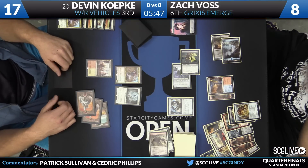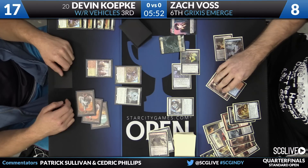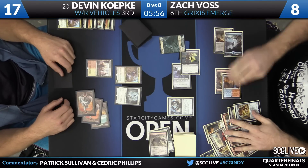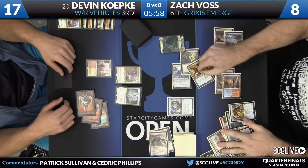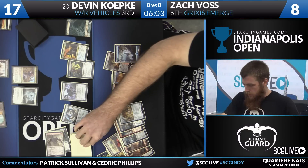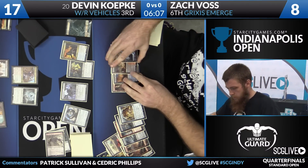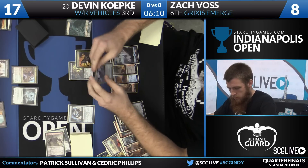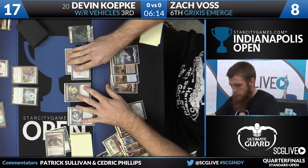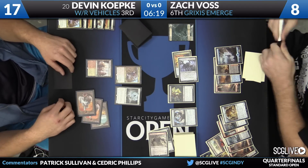Voss discards a Haunted Dead and a Scrounger, gets a token. There should be an Amalgam trigger. He'll also sacrifice a Clue to draw a card. The Amalgam will come back. Time to untap for Zach — he draws, starting to build on his advantage. Behind on life totals, but that is about it. He's got another Wretched Gryff and another Kozilek's Return in hand. That makes it hard to win for Devin. Here come the beatdowns — six damage dealt. Koepke falls to 11.